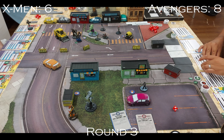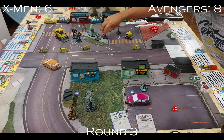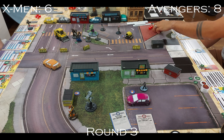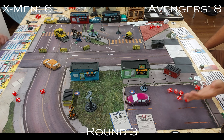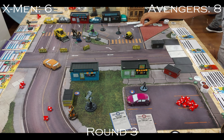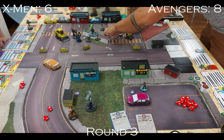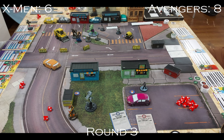Rocket moves to contest the Infinity Formula objective and fires the Hadron Enforcer into X-23 — he does enough damage to daze her. He then drops the hammer and accidentally moves the Infinity Formula objective marker; we put it back. The hammer ends up next to Cap.